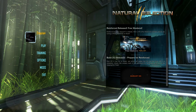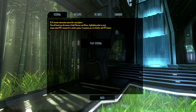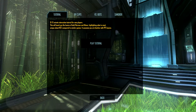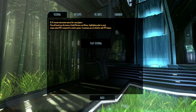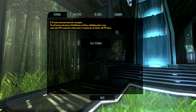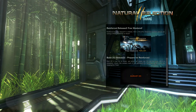Hello and welcome to Natural Selection 2. This will be the first time I start playing this game, so what we're going to do first is go into training and check that out. It's a 10 to 15 minute interactive tutorial for new players. This will teach you the basics of both marine and alien, highlighting what is most unique about Natural Selection 2 compared to similar games. It assumes you are familiar with first-person shooter basics. So we will play the tutorial.